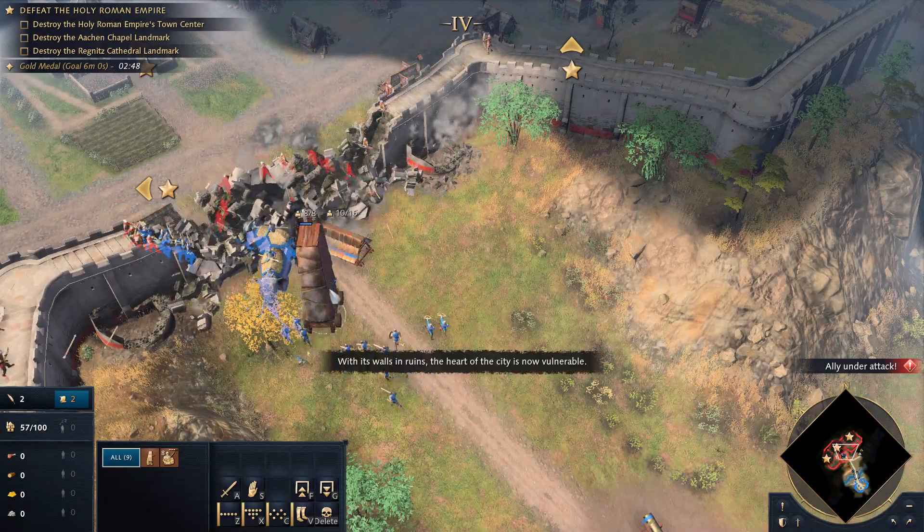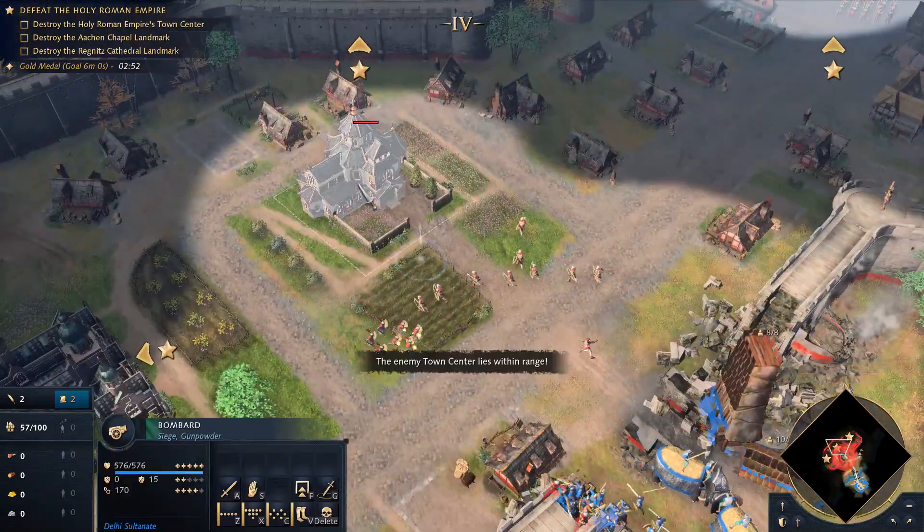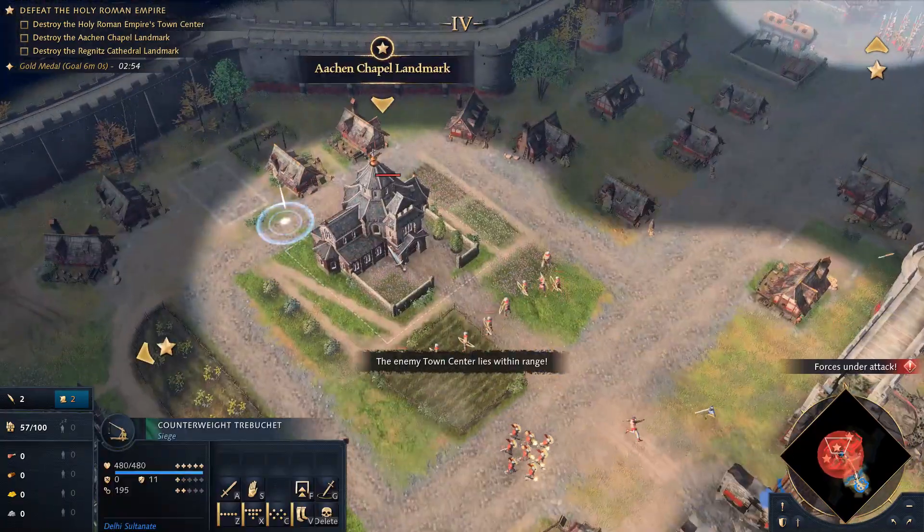With its walls in ruins, the heart of the city is now vulnerable. The enemy town center lies within range.